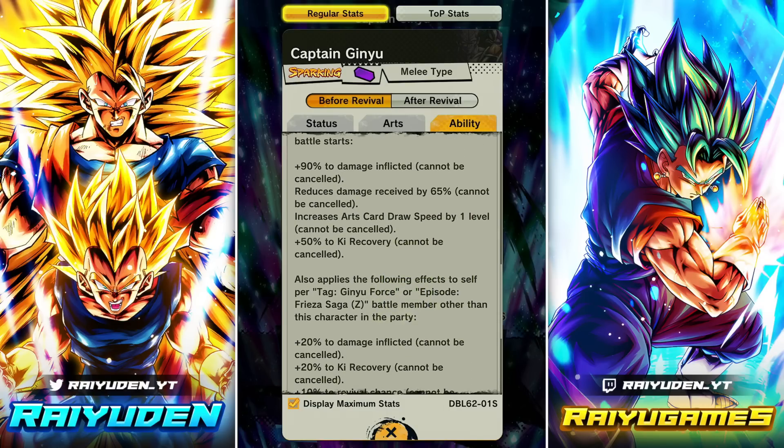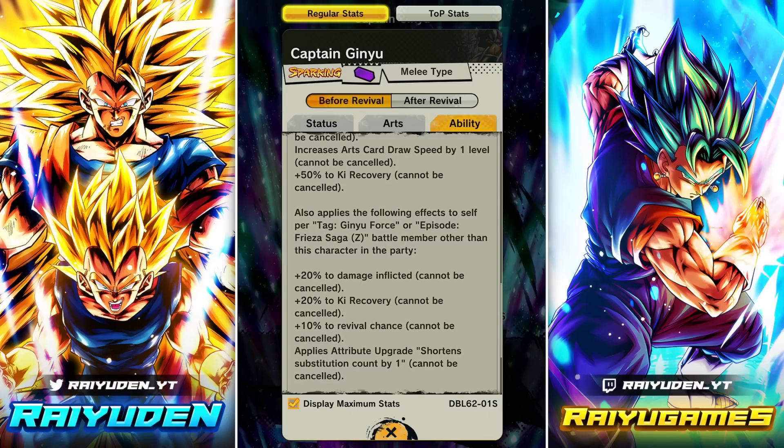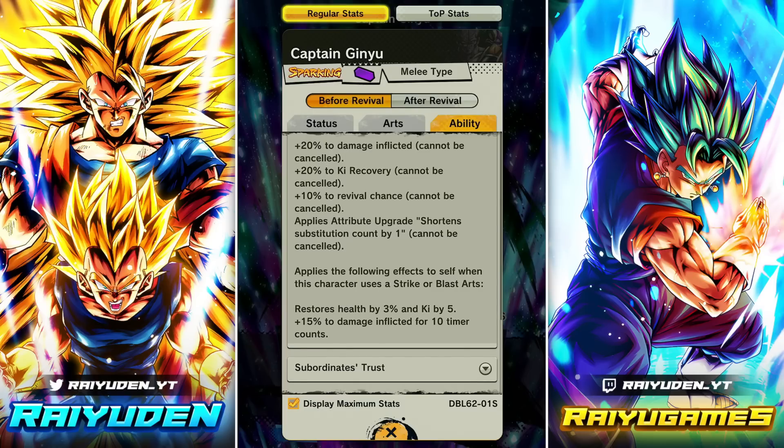So 130 damage inflicted right out the gate, with about 90% Ki recovery — that is pretty damn good. Each time this character uses a strike or blast: restore 3% health, gain 5 Ki, and stack up 15 damage inflicted. This is a really strong passive. A lot of you noted that Yellow Cell is really strong because he gains 20 damage inflicted every time he uses a strike or blast, so a modern character like Captain Ginyu getting something like this is really, really good.